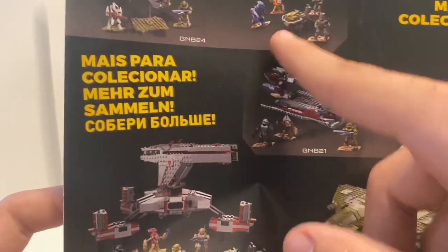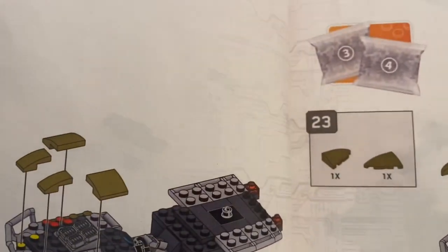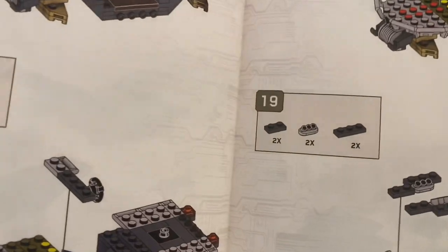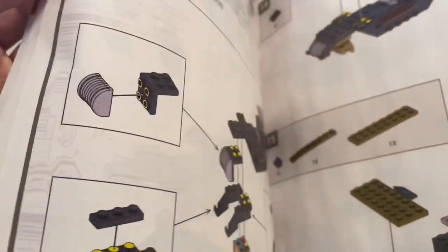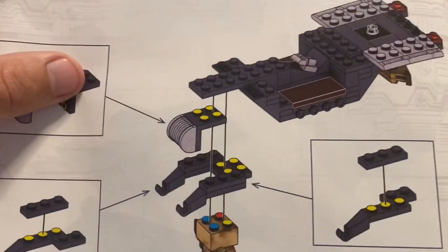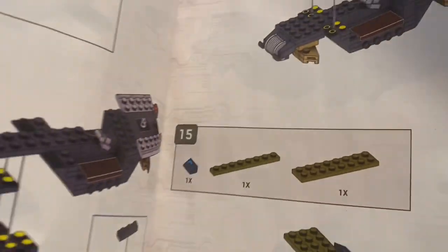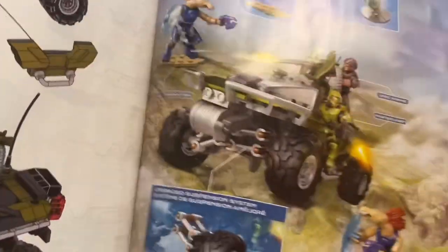Oh hey, we actually get two Mongooses — that's awesome. Anyway, the instructions open up this way. It's a nice build, it's pretty fun. You do get some pieces for the figures to stand on, but you use them as placeholders in the actual set so it doesn't topple over while you're building.